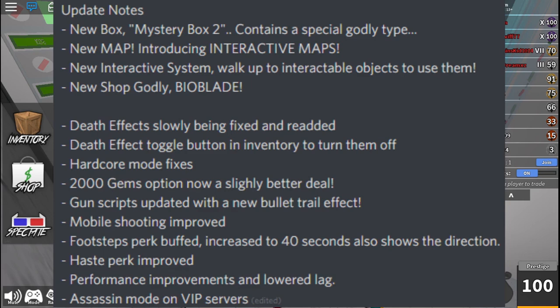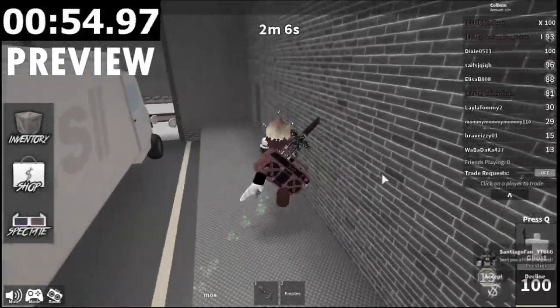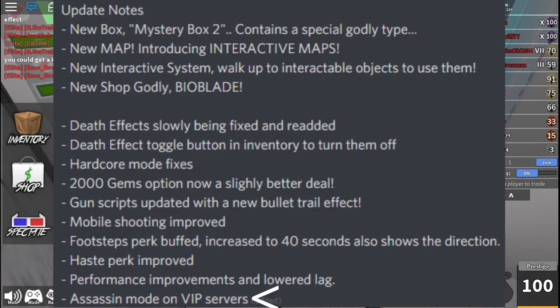Some notable bug fixes: the footstep perk is now better, the haste perk is now better — though I was complaining about that. Haste got nerfed so you don't go as fast anymore. There's also assassin mode on VIP servers now, which is really cool.